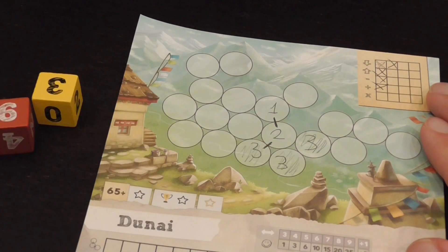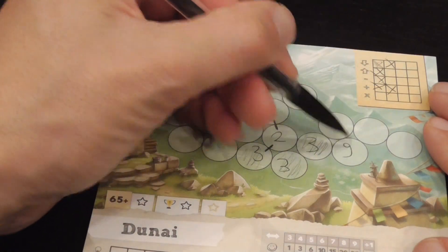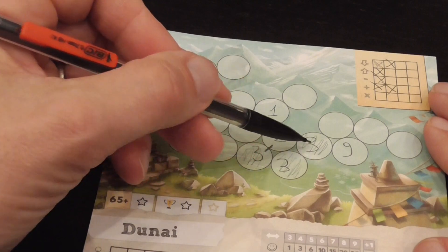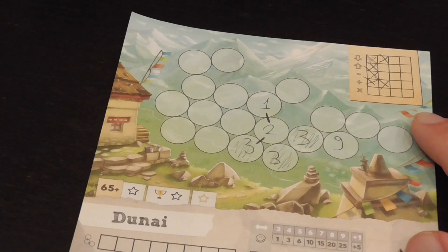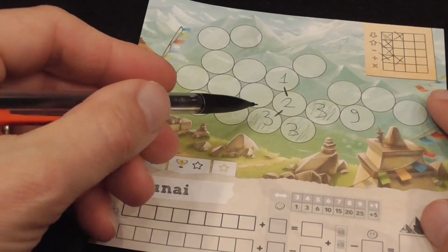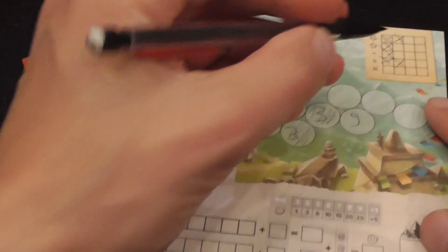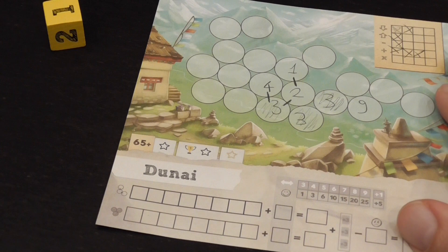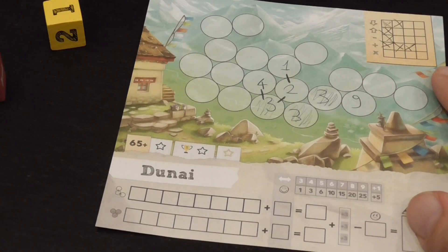Each number can be part of only one roped connection, so you can't branch it in multiple directions. You don't have to be efficient every time — you could write down a nine that is neither the same number nor one up or one down; it just sits there for now. You continue to play until the whole sheet is filled up, at which point you score points.